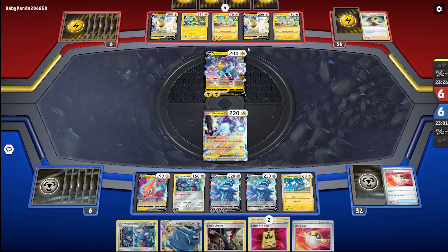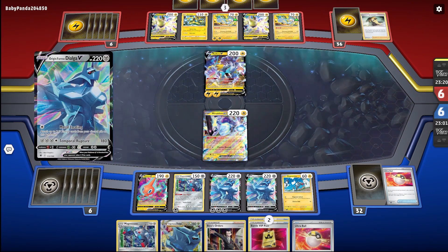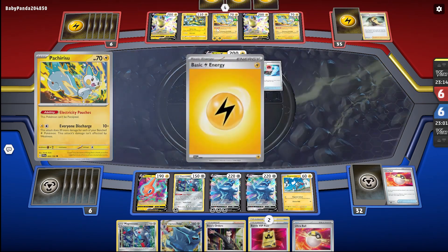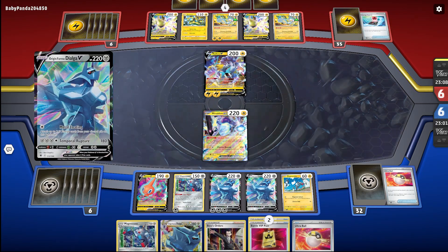He's setting up his Lightning World so it'll be 20 damage, so if I lose my Miraidon I think I'm okay with it — because I already got my V-Star on board. He's setting up his Pincurchin. I think I need about 200 damage, so two times — I think I need five energies.